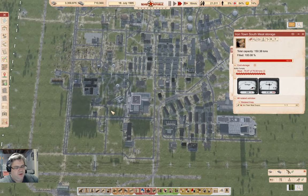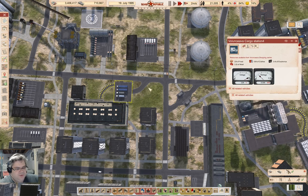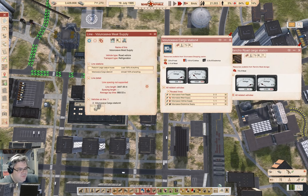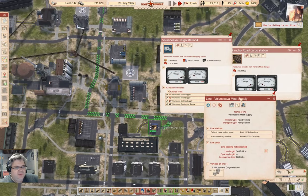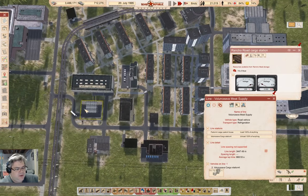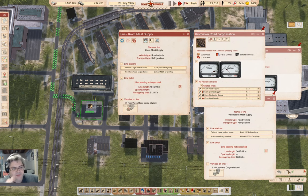Down over here in our original town site, we have a meat supply coming from the custom house. That line needs to be updated. And then down here there's the clicky bit — the line here also comes from the custom house, so that one needs to be updated too.